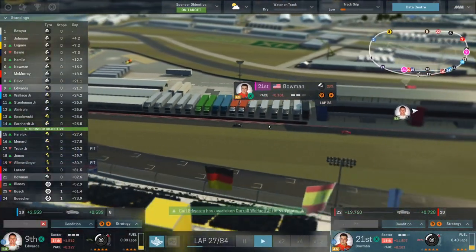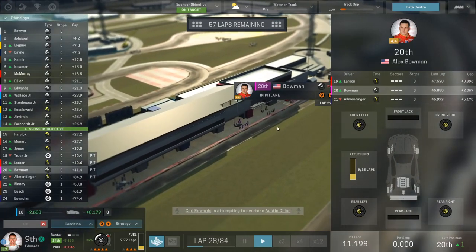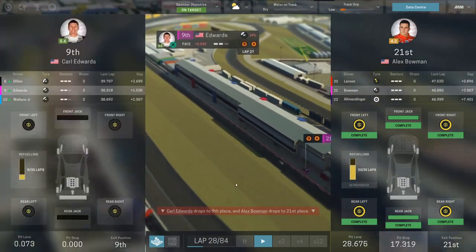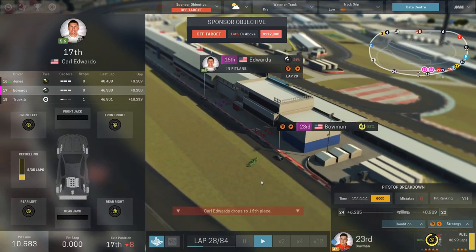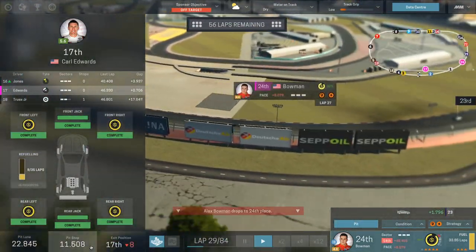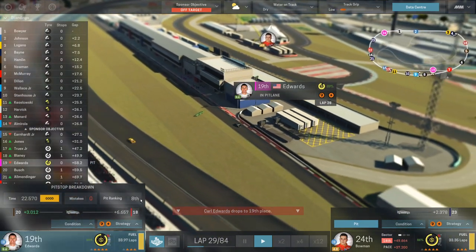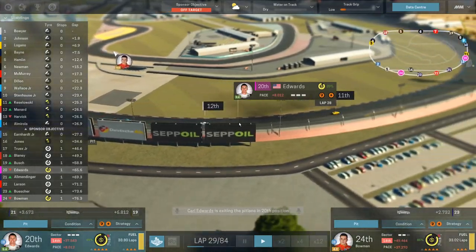Putting Carl on soft tires again with one set of mediums saved for the next stop to get him to the finish. Alex is into the pit lane now — tires going on, they're not in the best condition. Carl is coming around and is on the pit lane. Good timing — putting Carl in. Alex is just back onto the track. Not a good stop of course, we don't have a good pit crew. Carl is finally going — zero mistakes, pit ranking eighth in time. 22 seconds is apparently not a bad time, but someone just ran into the back of Carl and we might actually be a lap down now.